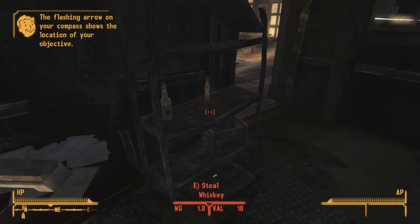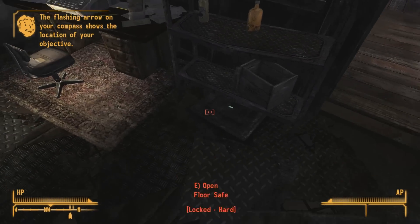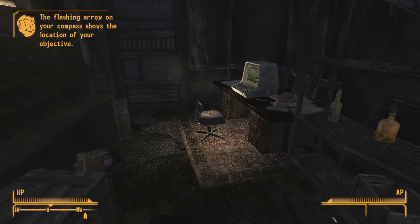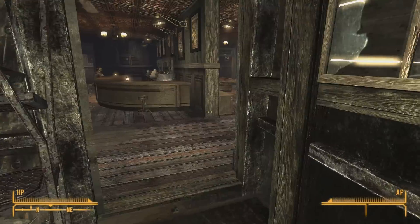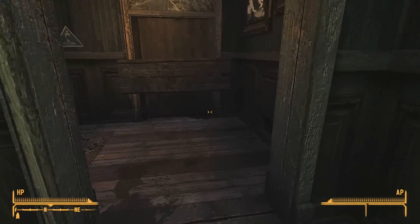There's stuff over here. Oh man, these terminals. The flashing arrow in your compass. I've also modded the Pip-Boy, so there's a lot more light now with the Pip-Boy. It's kind of nicer, I think.